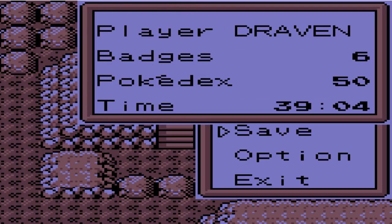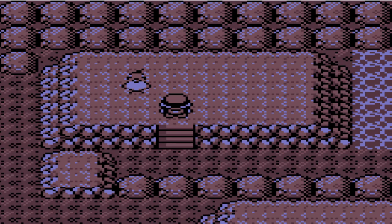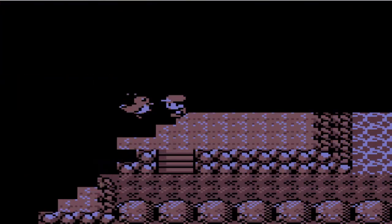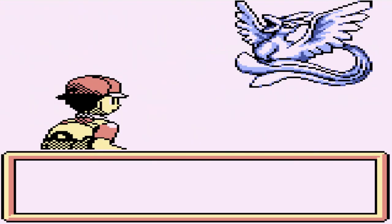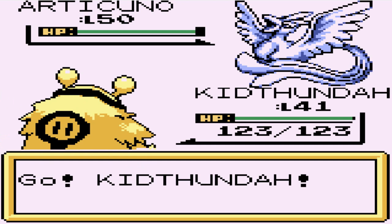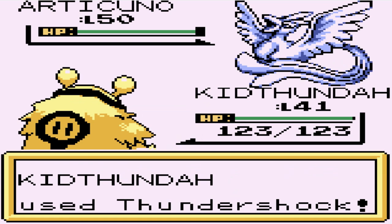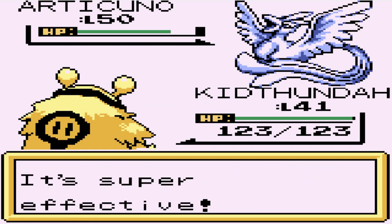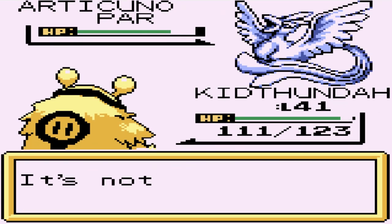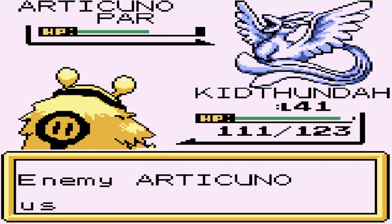Let's go ahead and capture ourselves a legendary Pokemon. That sounds like Articuno right there — and it is. My sworn enemy Articuno is in this cave right here. The reason I'm saying sworn enemy is because Articuno likes to be difficult when it comes to trying to capture it. Look at that — we just paralyzed this guy. So we are lucky. Now we just gotta Thundershock this guy and hopefully no critical hits.